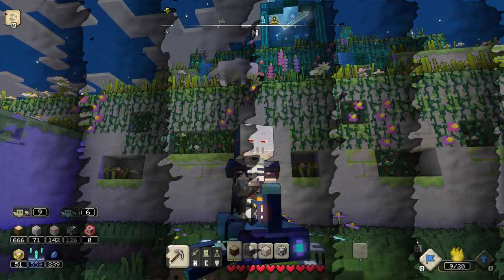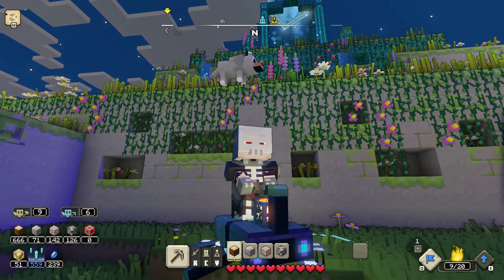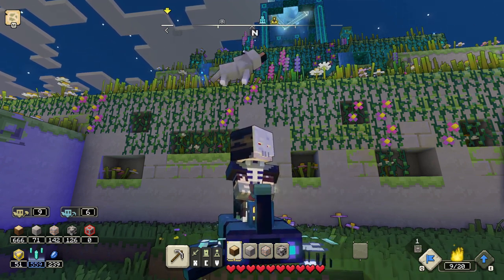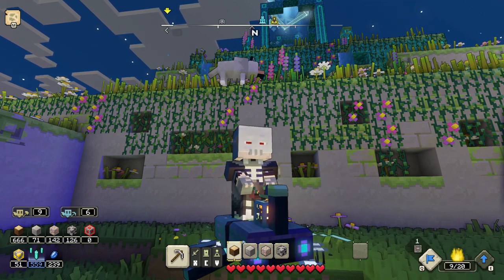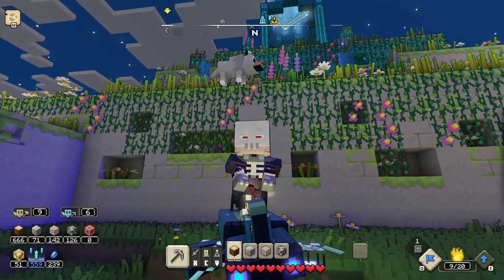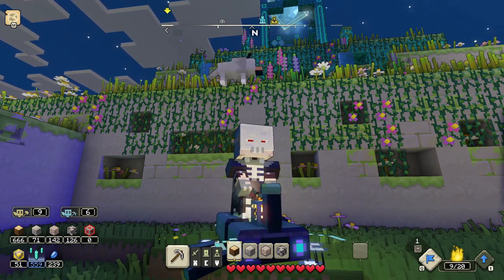For the tier two bastion we're probably going to use creepers, and if you still don't have creepers I'd suggest cobblestone golems again. It's pretty much the same approach as the first bastion. The third bastion is a little bit harder.